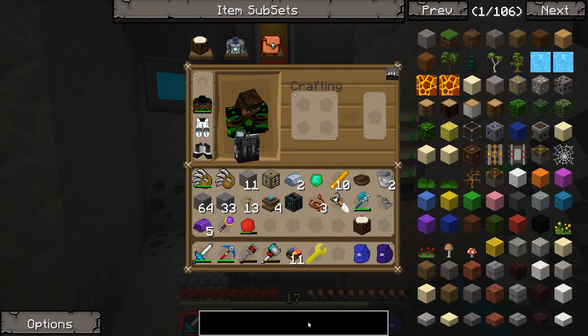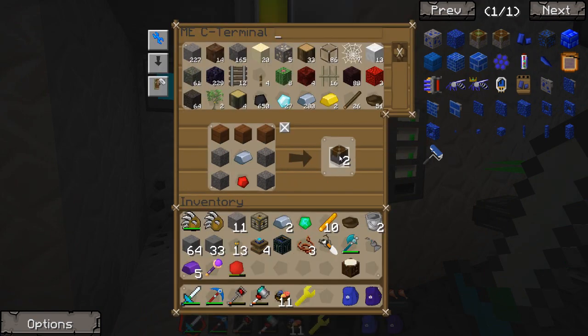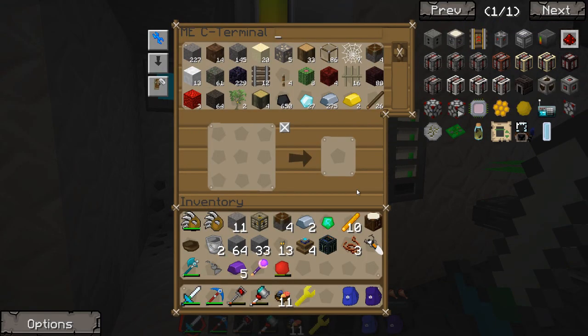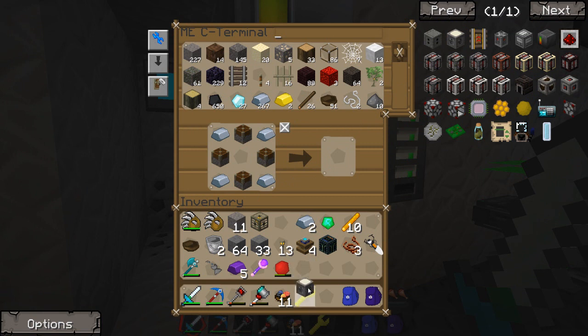We're going to need a piston. Let's go ahead and do that real quick — one, two, three, and four pistons. Actually, let's go ahead and make up four more just to throw some to our network for later. And we should be able to make this rolling machine up right now. Let me go ahead and put those into our network. There we go — rolling machine. Cool.